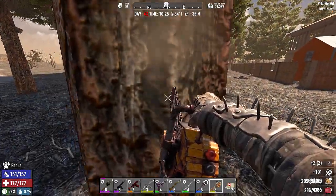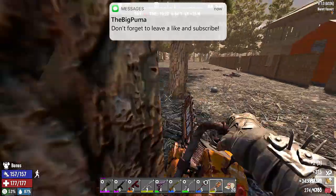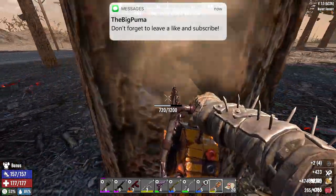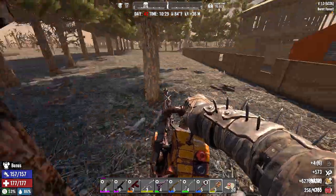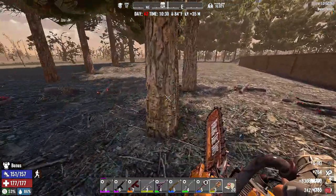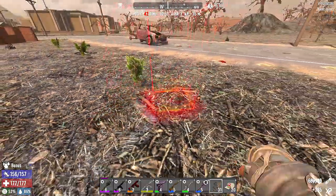Day 42 started out with us using the level 3 chainsaw we got in the previous episode to cut down some of our trees. We are getting more wood than we know what to do with, not to mention so many pine cones that we can plant.